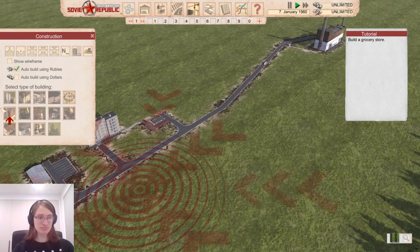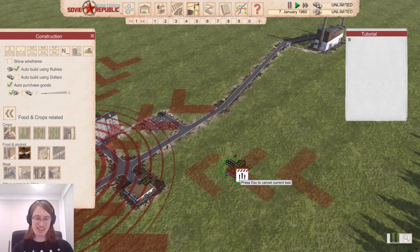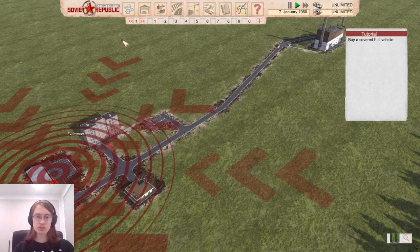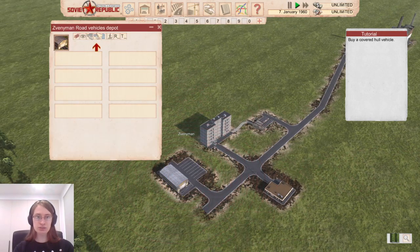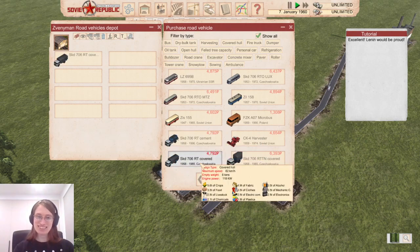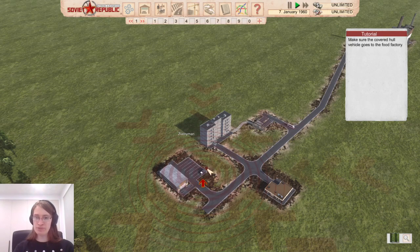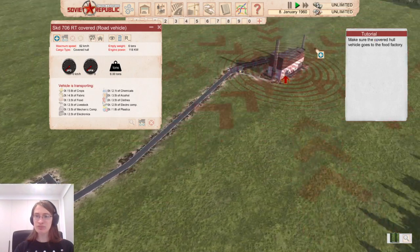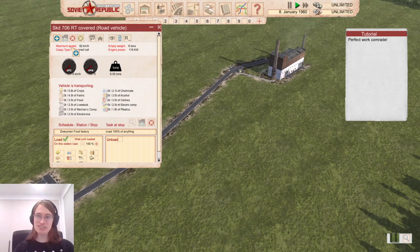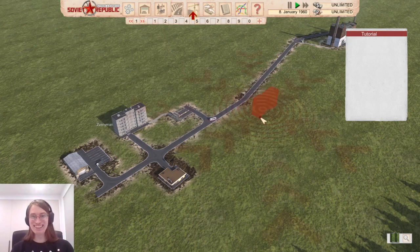Grocery store placed. Good work, comrade. Buy a covered hull vehicle — going to the depot to buy a new vehicle. A covered hull, is it just like a truck? Lenin would be proud again. Make sure the covered hull vehicle goes to the food factory — I need to give it a route. Just like there. Perfect work, comrade. And I want to take it to the grocery store as well. Doing great, comrade. I see how I'm doing things here — this makes sense.